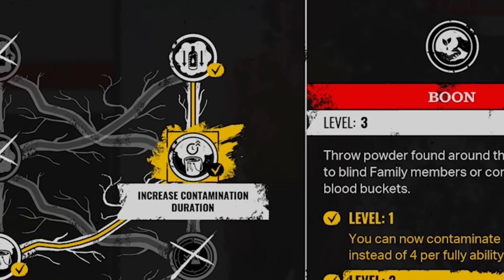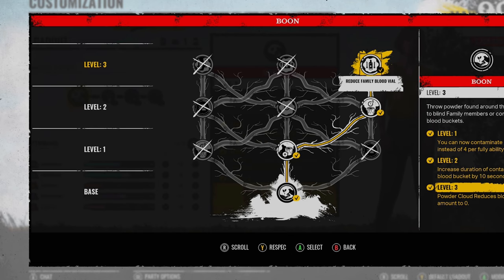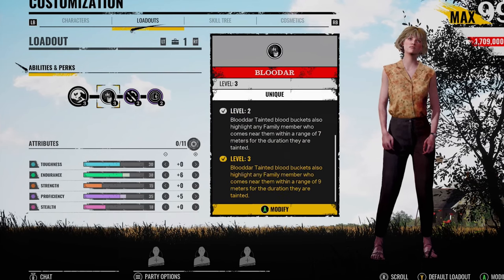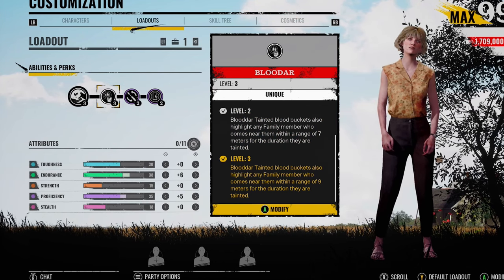I'd definitely go for the increased contamination duration and then get the reduced family blood vial. I'm not sure if the reduced family blood vial works - so if you contaminate the blood bucket and someone goes up to it, it reduces their blood to zero. But if the family do take the bucket then you're not going to get this ability anymore. Another thing with this perk which I think is a little bit irritating is that unless you are really rushing - if there's a cook going around collecting the blood buckets and they've already been taken, you can't poison them. You have to wait for them to refill, which basically hinders the perk.